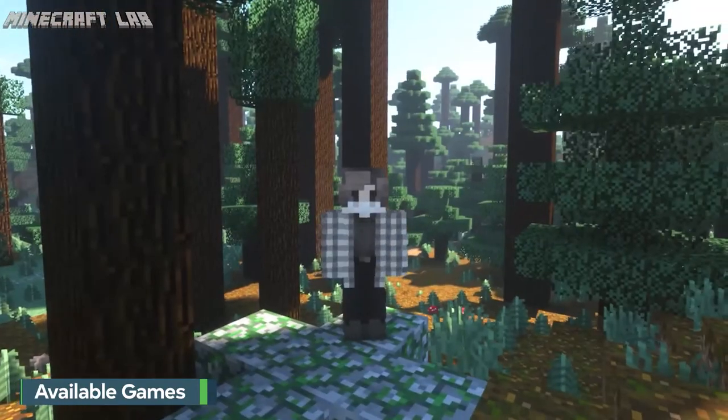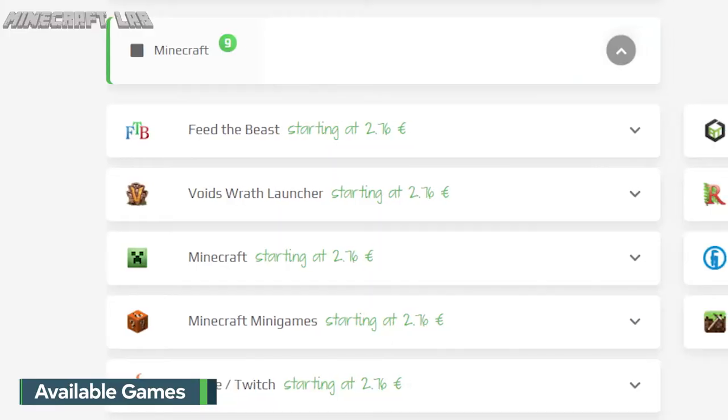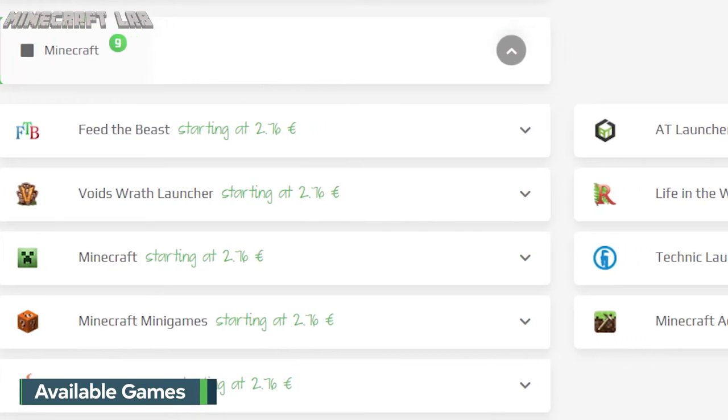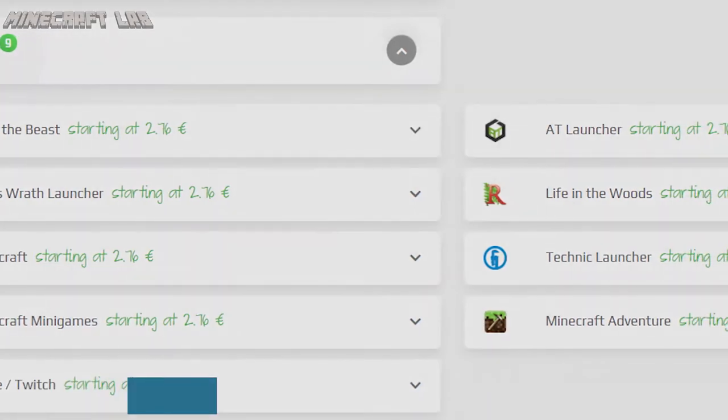When it comes to Minecraft and Zap Hosting, you have a whole separate category just for different versions of Minecraft. There are nine versions of Minecraft supported on Zap Hosting. The list includes the original Minecraft, Feed the Beast, Life in the Woods, Minecraft Adventure, minigames, and more.